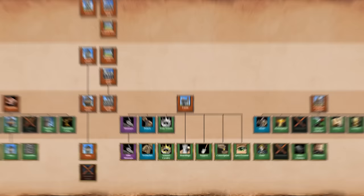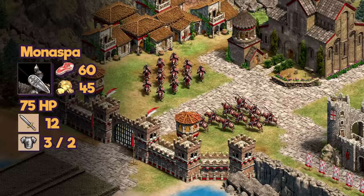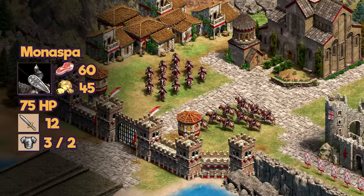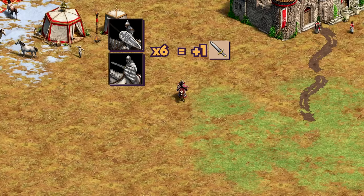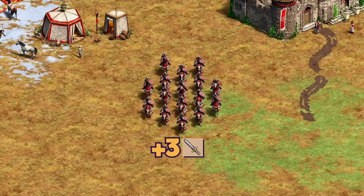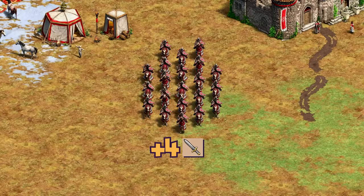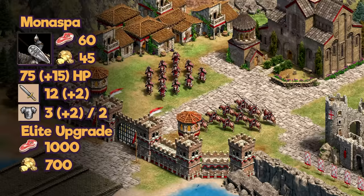All options in the castle are available, and this is also where we see the new unique unit, the Monaspa. It is a cavalry unit costing 60 food and 45 gold, with 75 base HP, 12 attack, 3 melee armor and 2 pierce armor. What's unique about the Monaspa is that it grows in strength in numbers — the more Monaspas or knight line units that are nearby, the more attack your army is going to get. If you have a total of 6 Monaspas or knight units nearby each other, the Monaspas in that group will gain plus 1 attack. This will increase with every 5th Monaspa or knight nearby: at 6 units you will have plus 1 attack, at 11 plus 2, at 16 plus 3, and finally with 21 knights or Monaspas in the area, all the Monaspas will have a total of plus 4 attack — the maximum bonus. The elite upgrade costs 1000 food and 700 gold and increases your HP by 15, attack by 2 and another 2 melee armor. They won't have a cavalry unit such as a Paladin that is also extremely tanky against ranged units, but with all the cavalry bonuses combined, this should absolutely be an amazing cavalry civilization.